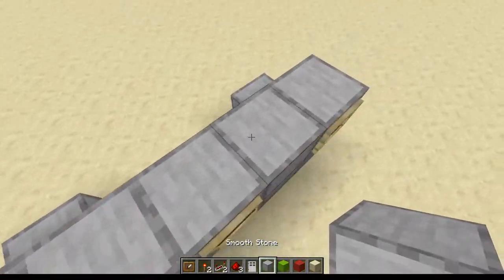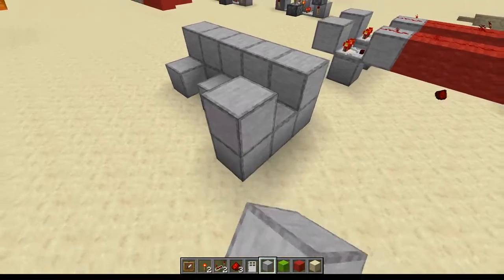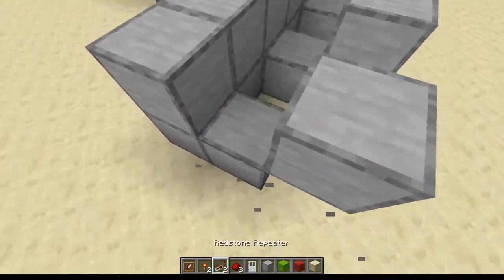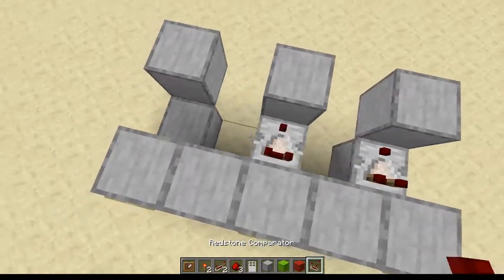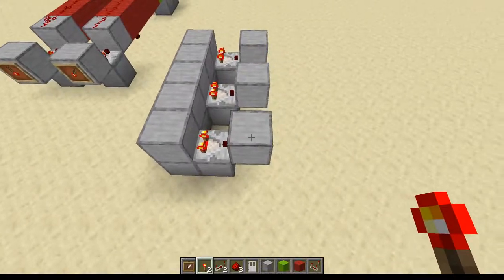Put a block outside the ones with the item frames, then go up by one, like this. We're then going to get ourselves a comparator and put a comparator in here, here, and here. We're also going to put an item in all of these item frames.